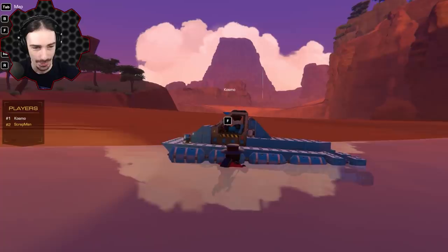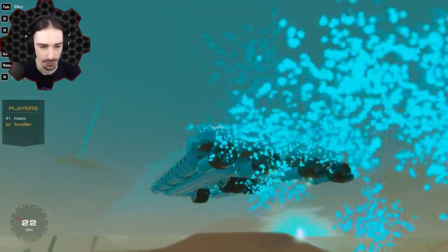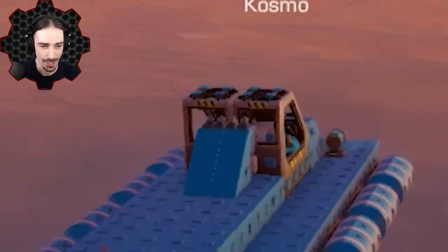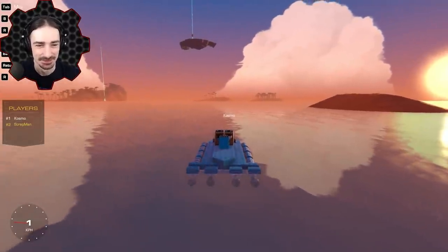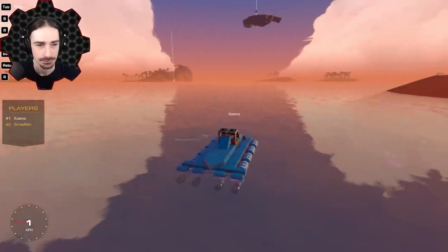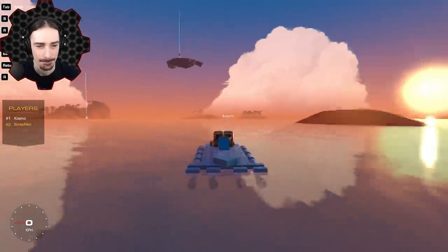Today we're going to be doing it. Unfortunately you don't have any controls — well you have the roll and pitch controls but they don't do too much. You can still rock the boat! So in this episode I figured we're going to explore one of the islands and try to get all the salvage. The mission is to keep gathering salvage, keep building the rocket, and keep finding cool parts to build cooler things.